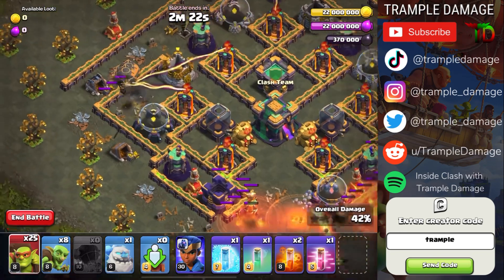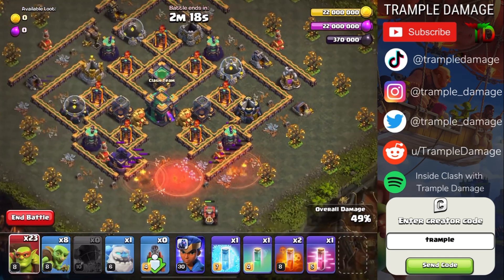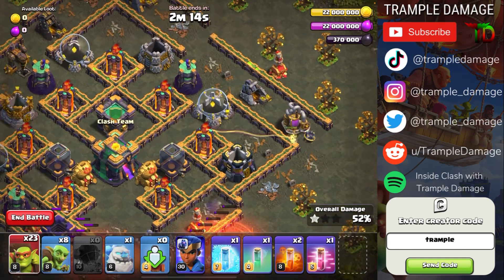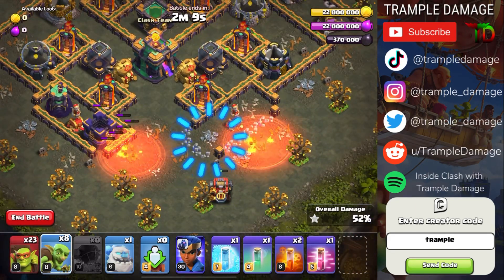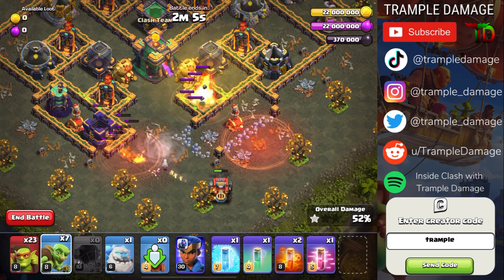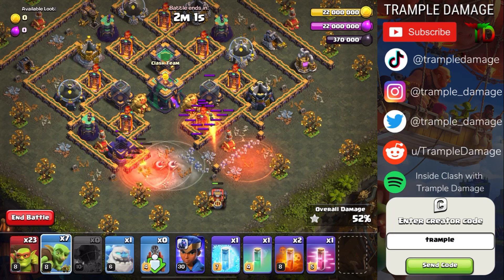We need to be at 50%, so if any of the gold mines on the bottom are still up, use a Sneaky Goblin to take them out. Don't go further than that outside row — deploying inside could potentially trigger the Clan Castle. Once that elixir storage is down, send a goblin across to trigger those two tornado traps so the Flame Flinger doesn't get caught up.